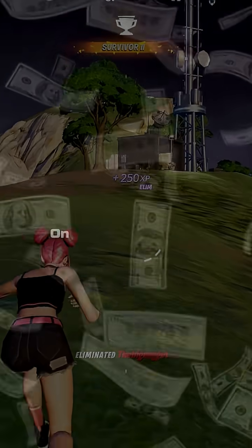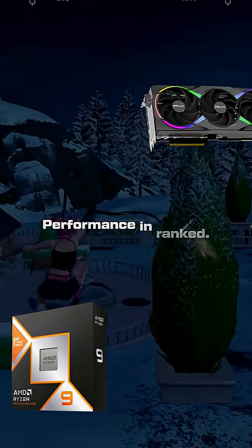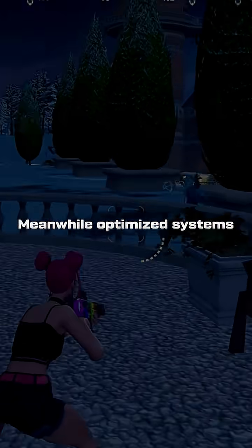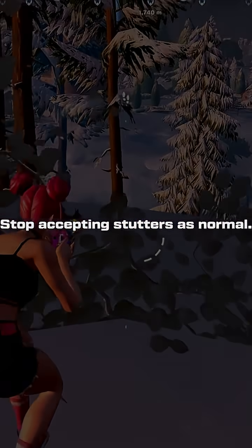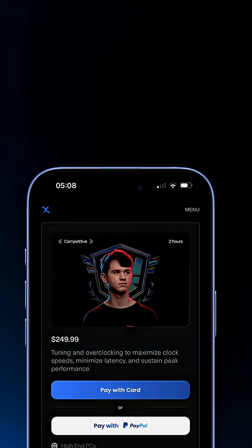You spent $2500 on flagship hardware already — inconsistent performance is holding back your rank. Meanwhile, optimized systems stay smooth through endgame chaos. Stop accepting stutters as normal. Get your system actually optimized for competitive Fortnite at Zilly.net.